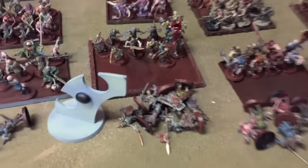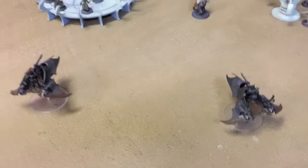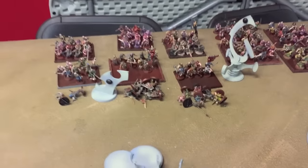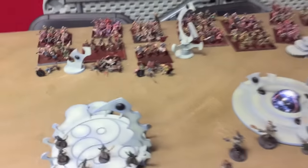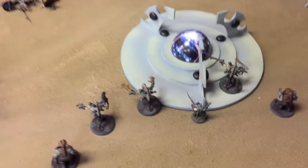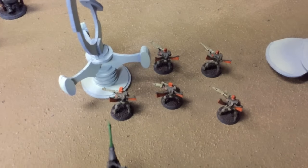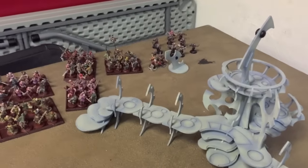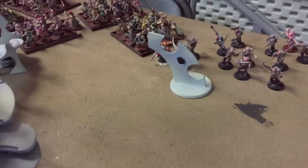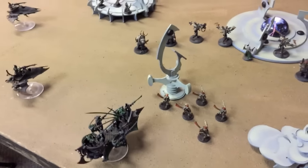Dark Eldar went first. The Mandrakes infiltrated and shot into a cultist unit, killing 7. Two Venoms opened fire into respective units, killing a couple of models. The Grotesques moved and ran 6 inches for the Archon. Two Crack Rockets from the Eldar Missile Launchers fired into the Marines, but they passed their cover saves. The other 2 Venoms fired into Chaos Space Marines that don't respawn, killing 3 of them. The Ravager stayed put, and that was it for Turn 1 Dark Eldar.